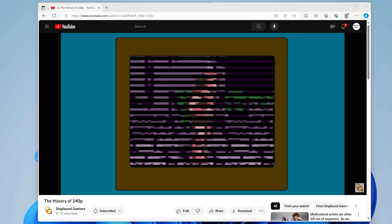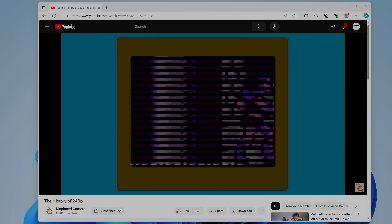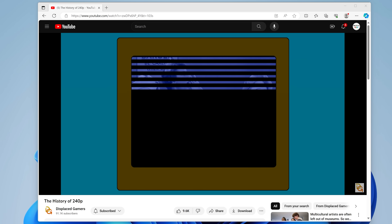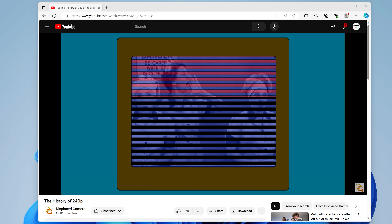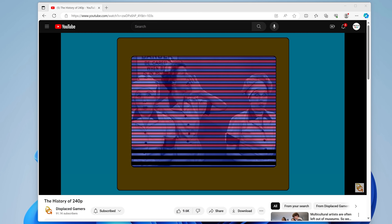Lag isn't the only problem. The resolution these classic consoles output is most always not processed correctly when connected directly to TVs. Most consoles released before the 2000s outputted a progressive scan resolution called 240p. It's the same frequency as TV signals — 15 kilohertz — but broadcast TV signals were all 480 interlaced lines. Chris from Displaced Gamers did an excellent video showing the technical differences between the two, but all you need to know is that even though they're both 15 kilohertz, they're different.